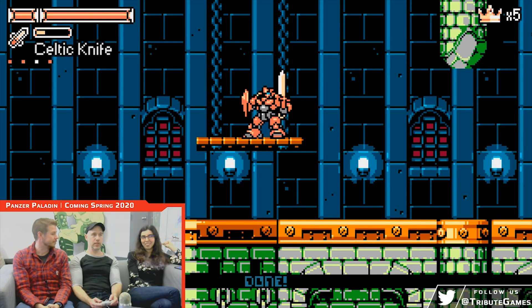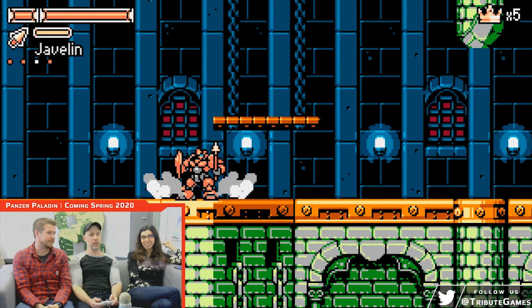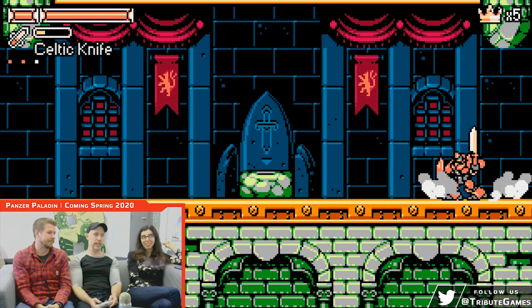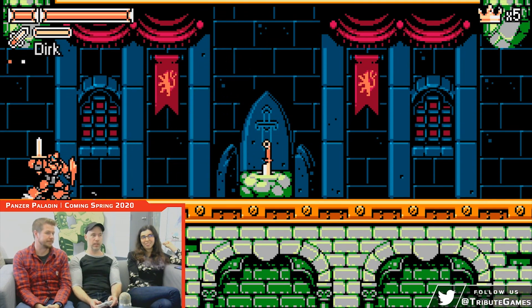You can swap out weapons, you can throw them, and if they don't break, you can pick them up again. You can break them intentionally to activate a spell — for instance, when I break the javelin, I get a little heal bonus if I need it. You can also set weapons as checkpoints, which sacrifices a weapon as well.